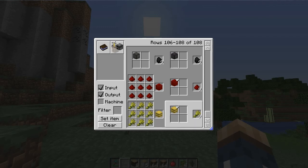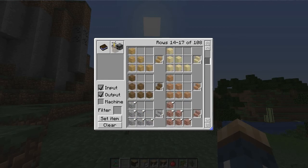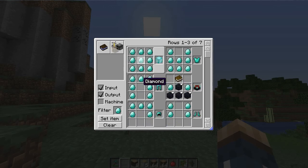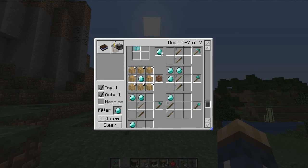Let's say you want to take that even further — say you want to find out all the recipes that have something to do with diamond. Just click on it, pretty simple. You'll then be able to see all the inputs and outputs of something that equals a diamond. For example, you can put a diamond block in and it'll equal nine diamonds.